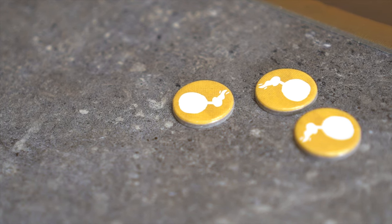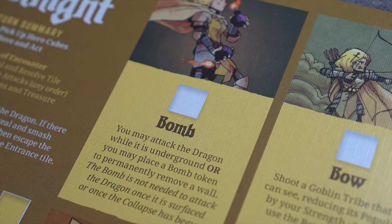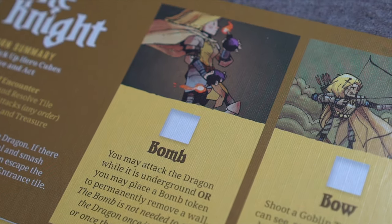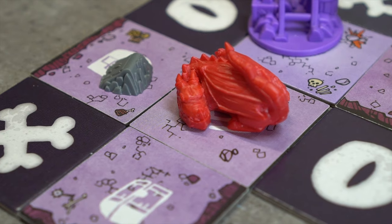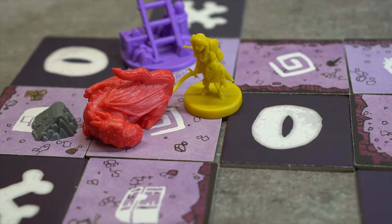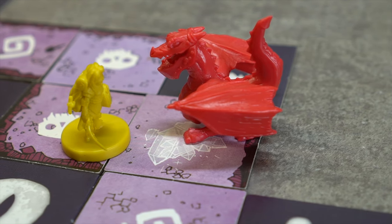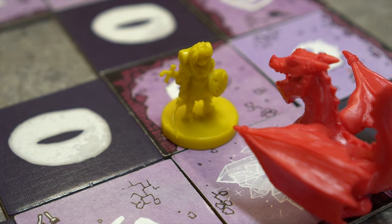Using the bomb for attacks does not use her tokens, and she can use the bomb action to attack the dragon even if she has no bomb tokens left. Once the collapse has begun and the dragon is still underground, the Knight does not have to use the bombs to attack, but may still only attack once per turn. Once the dragon is on the surface, however, she can attack without using her bomb multiple times.